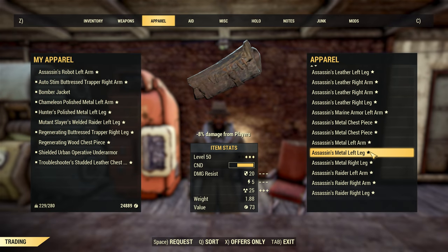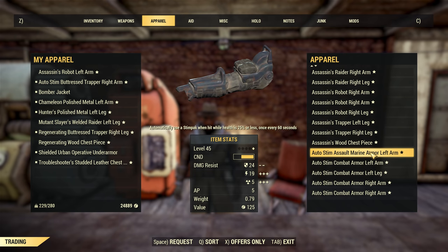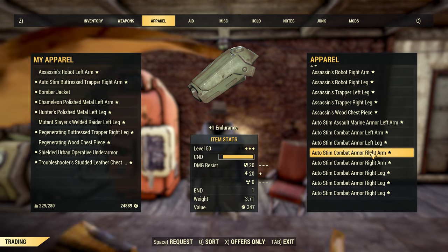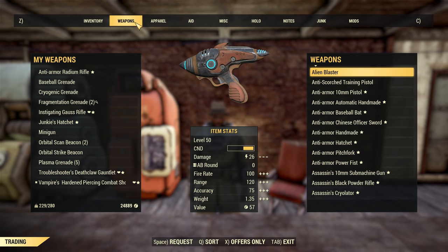Player to vendor trading is all well and good, but Fallout 76 also facilitates player to player trading, which I think is really cool. I've had brief run-ins with players who are happy to trade a few items on their way, and I've also met a couple of people who have set up trading posts of their own. From these players I've acquired some great legendary items, and I've been able to sell unwanted equipment to them for a fair number of caps.